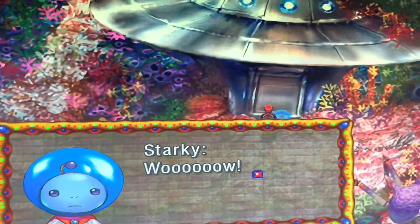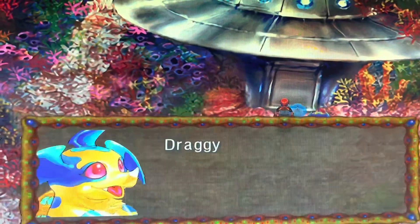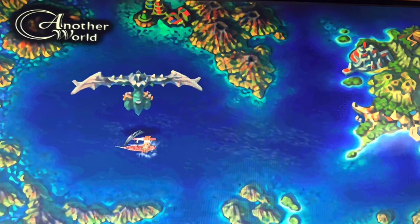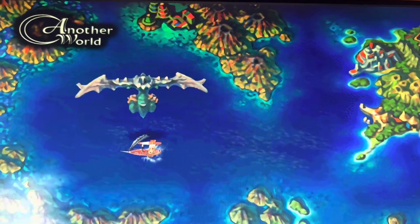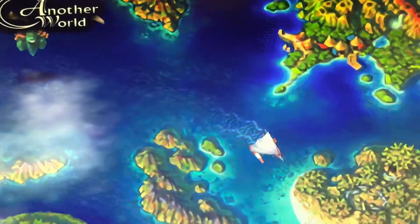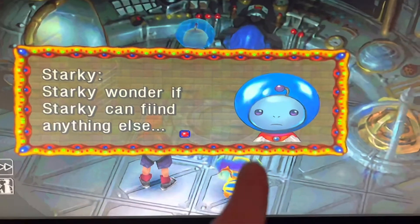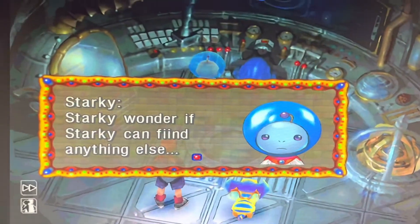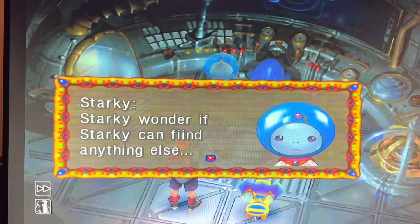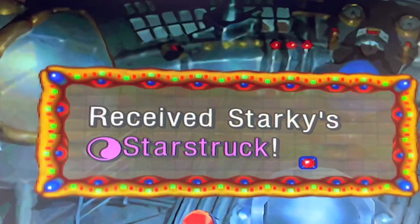Now have Starkey as your leader and go to the ship. After that, it's gonna go to a cutscene and you'll get to fly the Terra Tower. But what you want to do is actually go back and revisit the spaceship. Examine the floor right in the center right there, and then this will pop up and you get his move: Starstruck.